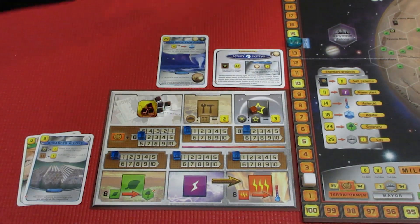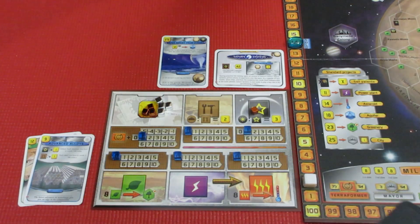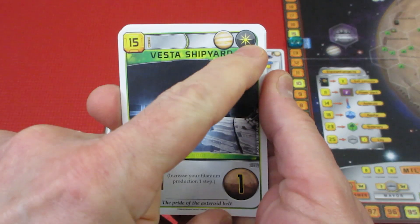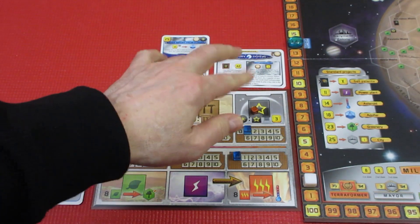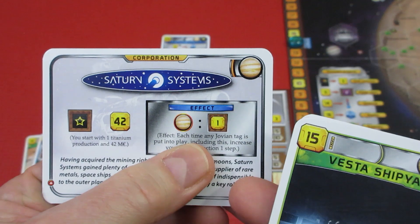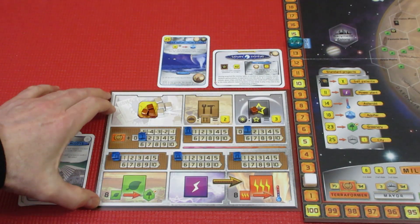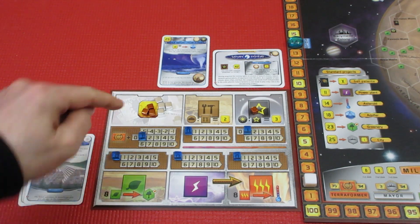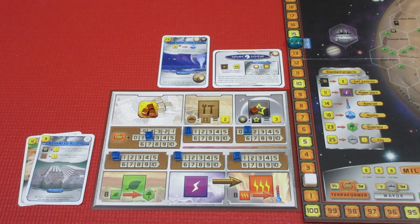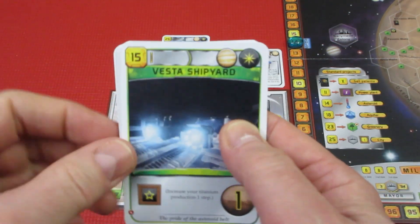Generation 2: 4 cards off the top of the deck. We have the Vesta Shipyard. Oh wait — I forgot! Each time you play a Jovian tag, your mega production increases by 1. We did place that Jovian tag down last generation, so we're actually at 2 mega production already. So we would get 1 extra megacredit. The Vesta Shipyard — it increases your titanium production 1 step — I'm liking that.